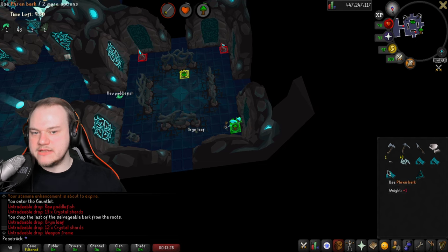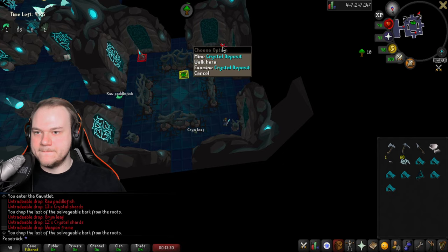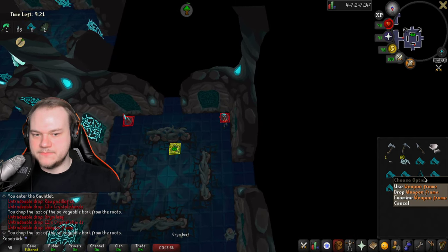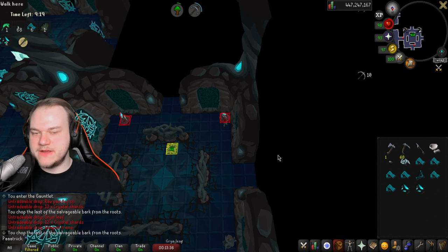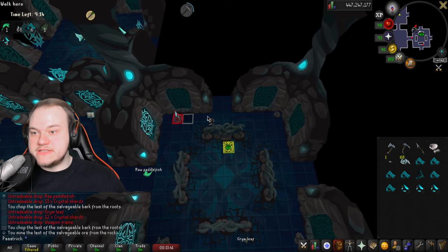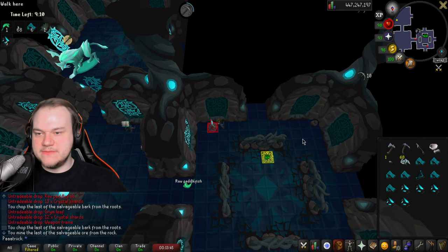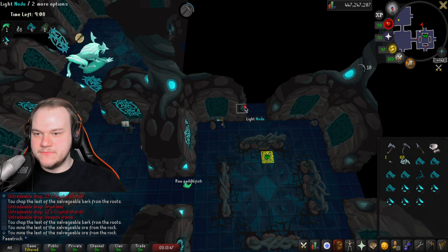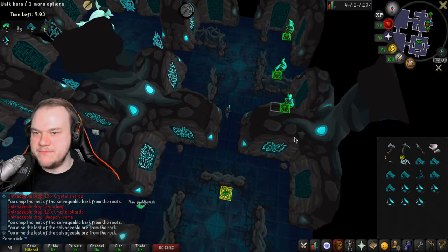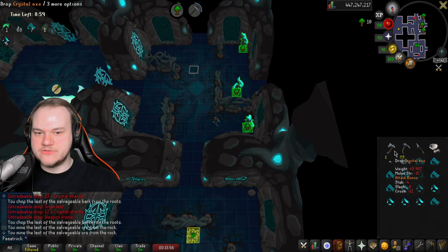We need seven bark from the trees. If you kill the enemies here, you'll want to get at least one weapon frame. You get three of each resource per node, so now we have six bark and six ores. There's another tree — we're going to get one more. All right, we got it. We can drop the axe now.